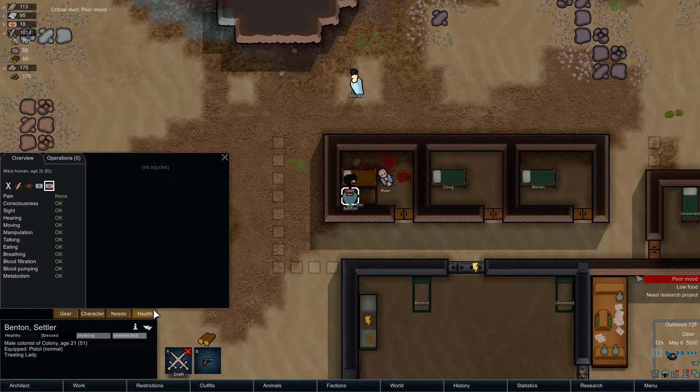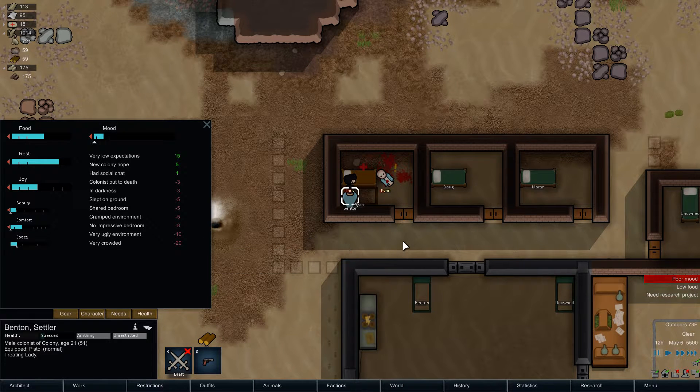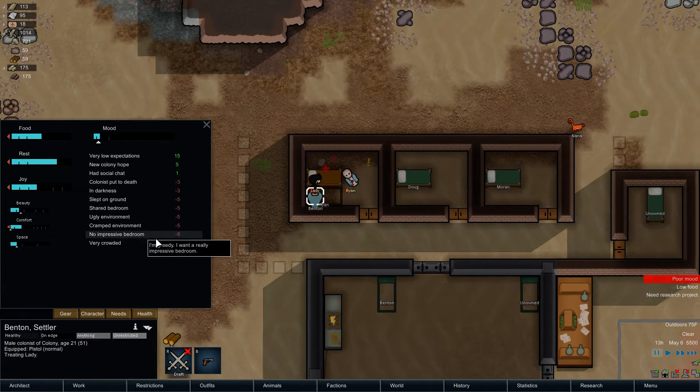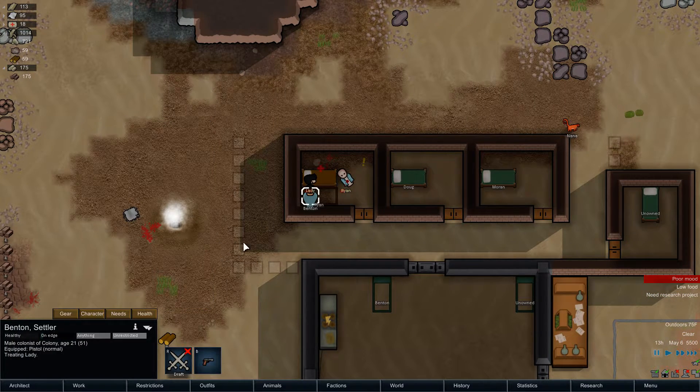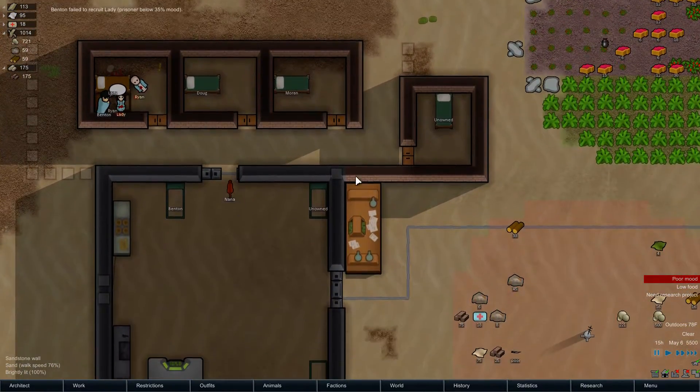Who's in a poor mood? What is your problem? I think this new colony hope sort of helps you along for a good amount of the early game, but as time goes on... He says 'very crowded' just because there's three people in a single room. So literally just him standing in that prison is making him angry. That's quite annoying. So placing a wall here will make it look like a less crappy environment, which is kind of funny. Now it's no longer 'very ugly,' it's just 'no impressive bedroom' — because he just thinks he doesn't have a nice enough bedroom.